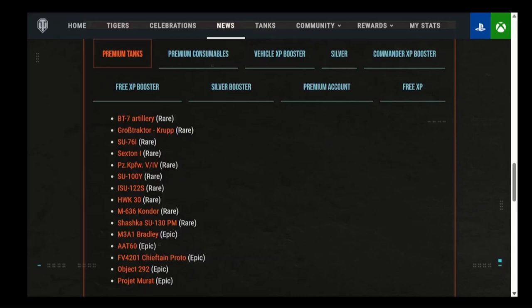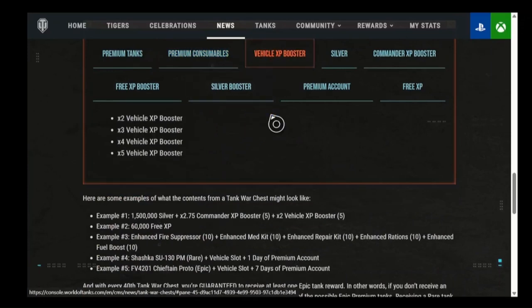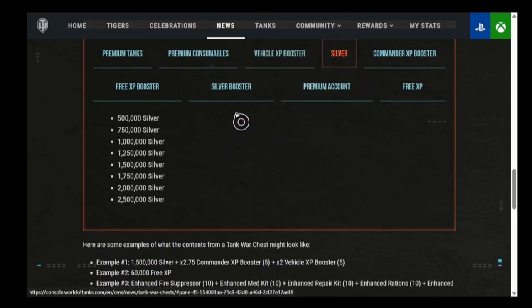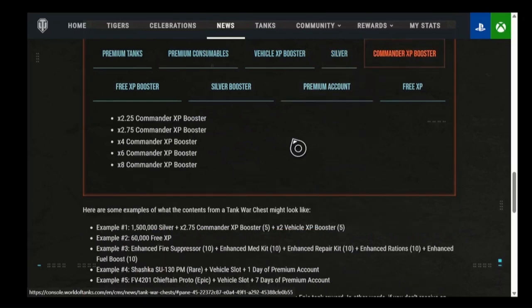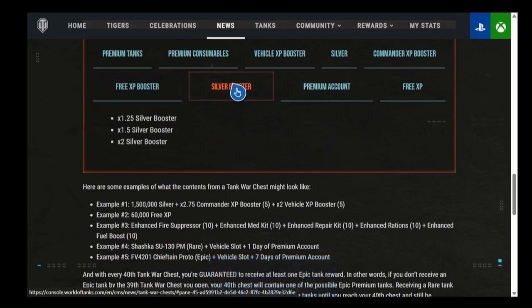Looking at what you can get: premium consumables are basic stuff — don't worry too much about those. Vehicle experience boosters come in levels 2 through 5. Silver chunks range from half a million up to two and a half million. Commander experience boosters go from 2.25x up to 8x if you're lucky. Free experience boosters go up to 6x. Silver boosters are 1.25x (low), 1.5x (medium), or 2x (the best). I hoard those for silver bonus opportunities. Premium account ranges from 1 to 30 days, and free experience chunks go from 20,000 up to 60,000.